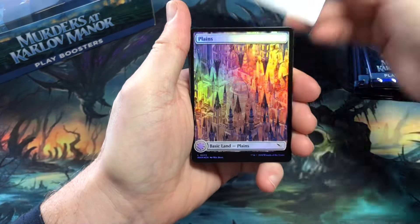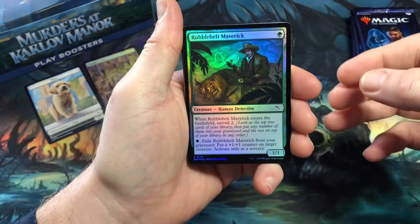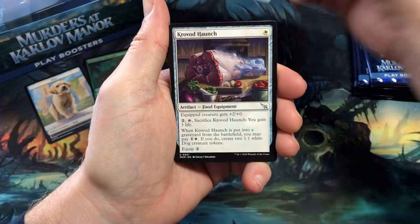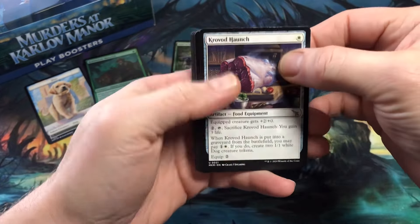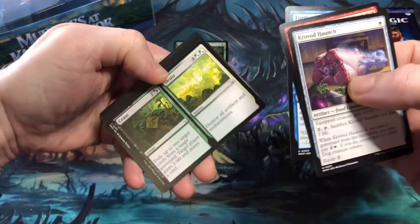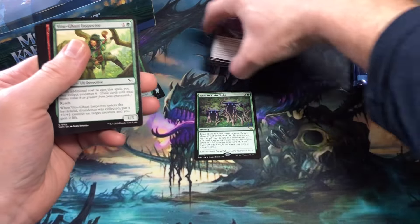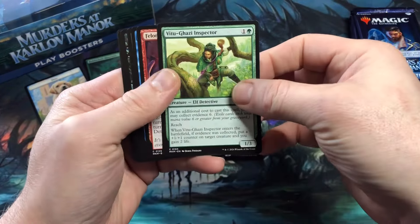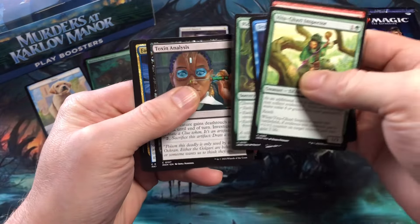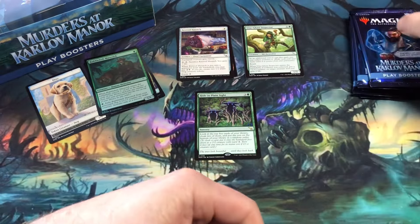A dog token — pretty cool looking. A full art foil plains. A foil Rubble Belt Maverick common. Hide in Plain Sight is the rare. Sliding the rare down to show it off. Commons: V2 Ghazi Inspector, Felonious Rage, Dramatic Accusation, Pick Your Poison, Toxin Analysis, Faerie Snoop, Auspicious Arrival. Nothing too awesome in that first pack.